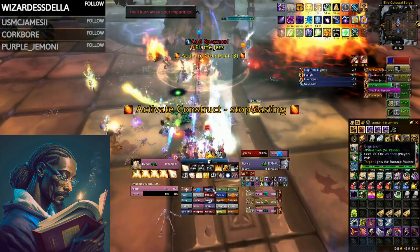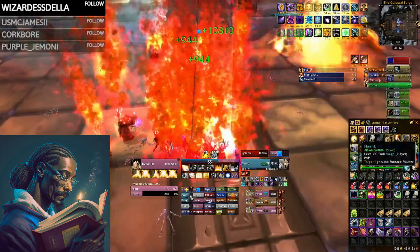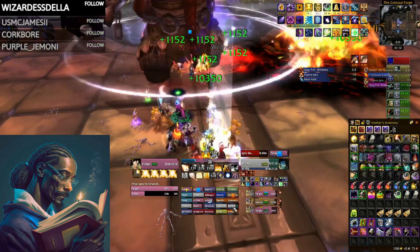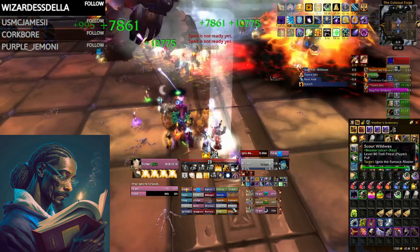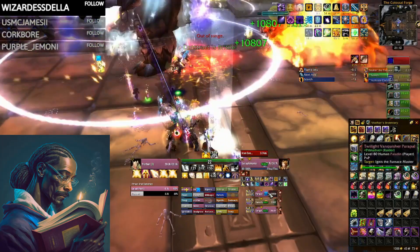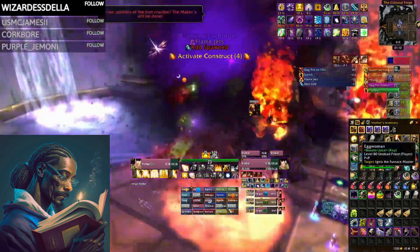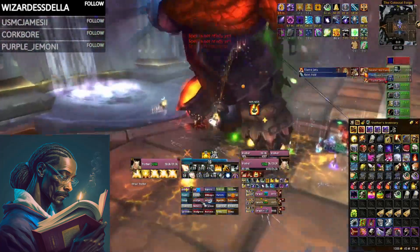Beacon of Light: cast Beacon of Light on an ideal target, typically the primary tank. Sacred Shield: cast Sacred Shield on an ideal target, typically the primary tank — keep in mind you need to work out Sacred Shield priority with multiple Paladins in the raid. Optionally, Holy Light: it can be a good idea to cast Holy Light before combat begins to get the Light's Grace buff up on fights where you need to output big healing quickly. Drink immediately to offset the mana cost of your pre-cast. Ideally, you enter combat with full mana and maximum duration on Beacon of Light plus Sacred Shield.